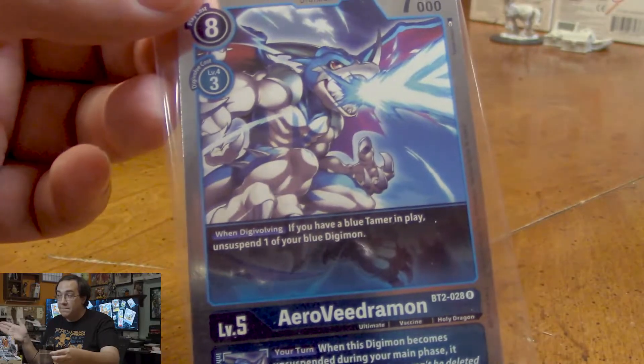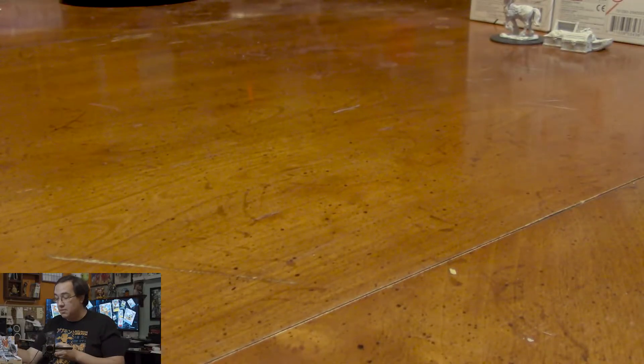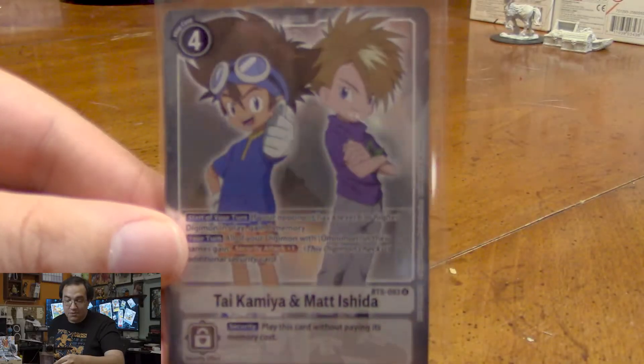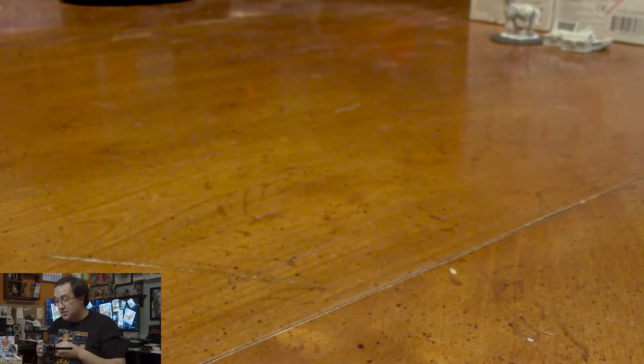I've got a few booster packs to open. For America, BT 1, 2, and 3 are combined into the similar pack. Our box topper card is Ty and Matt, which is really nice. I plan on running an Omnimon deck, so it's cool to just have a really cool version of it to play in the deck.